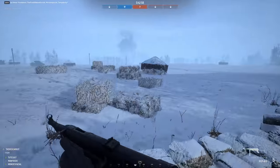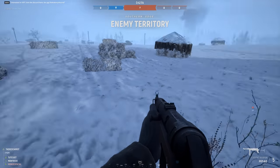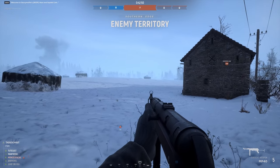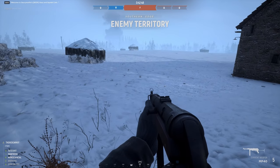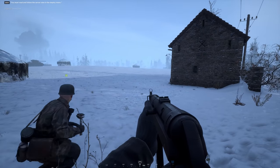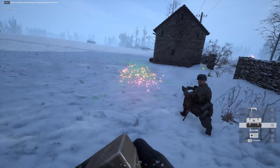Hey guys, Mono here — check this out. We know that there's a tank coming in from mid-HQ because our recon team saw them and thankfully relayed the information to the rest of the team. So now we're just waiting behind enemy lines, ready to build an AT gun and intercept that Sherman and completely annihilate him in a few seconds.